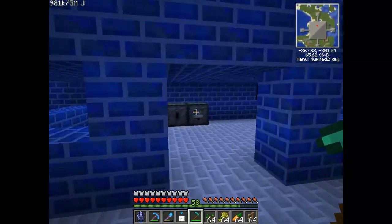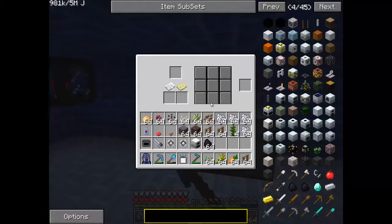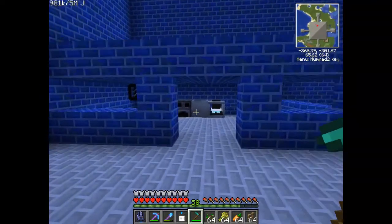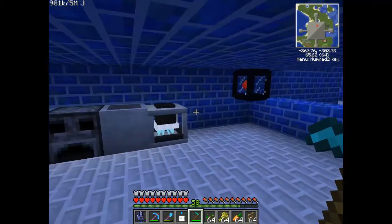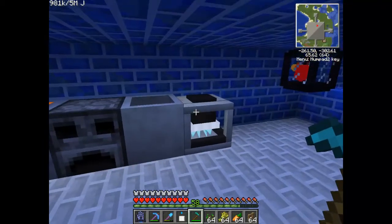Over here we have factorisation stuff - craft packet stamper and craft packet something. This is the factorisation stuff. This could essentially triple your ore production if you have the time and the patience to do it.